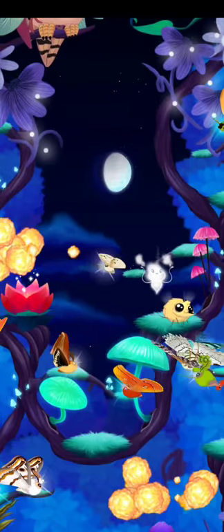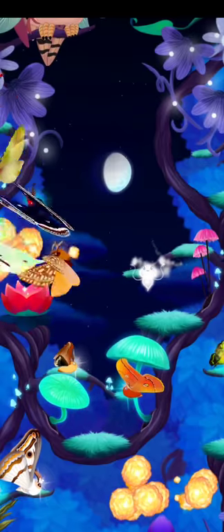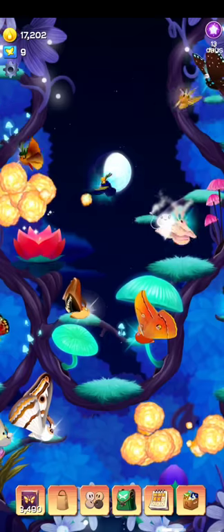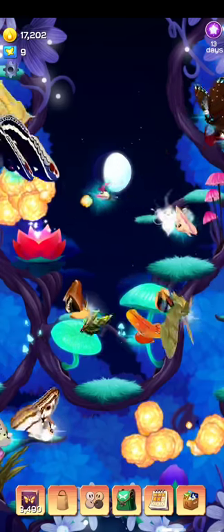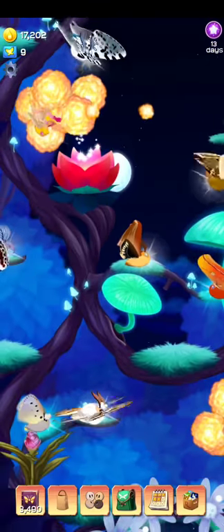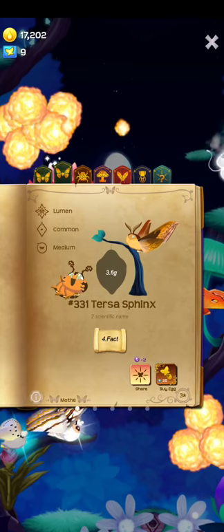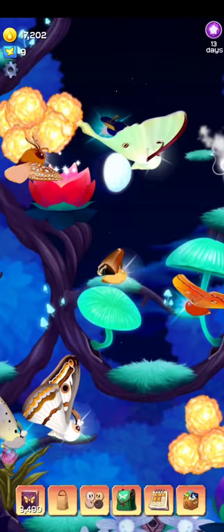What's up guys, Octomedia here. The Lumen Set just dropped in Flutter Starlight — it's the first event we've gotten since April. This is the common one, the Tercius Sphinx, and let's go over some of the other ones.